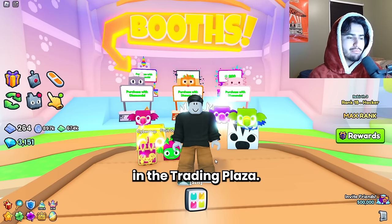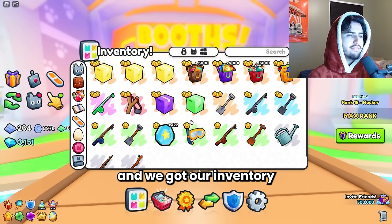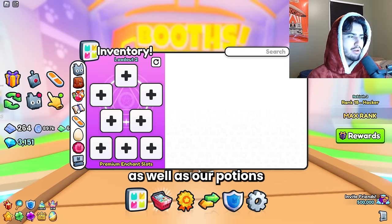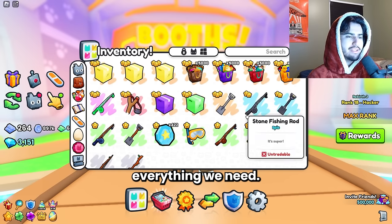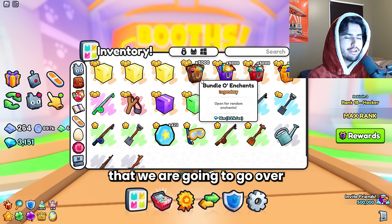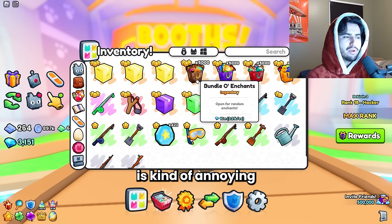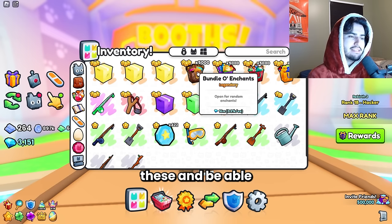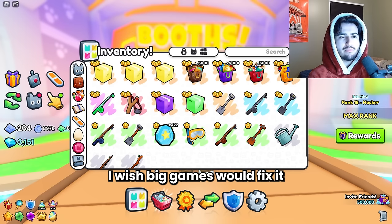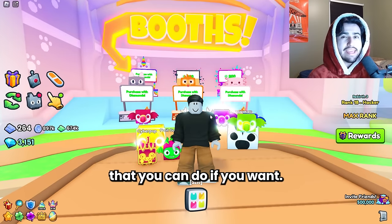So we're back here in the Trading Plaza. We're here with Fruit Gusher and Cyber Pup, and we got our inventory all set up, so we have everything put away in boxes as well as our potions enchants. We have four separate categories that we are going to go over and see whether or not we can break profit on. This type of opening is kind of annoying because there's not a way that you can really open these and be able to see what you're getting in that moment. I wish big games would fix it and have some sort of cool opening thing you can do.